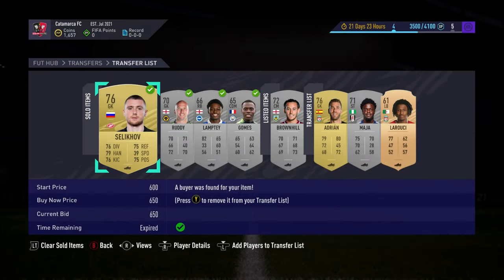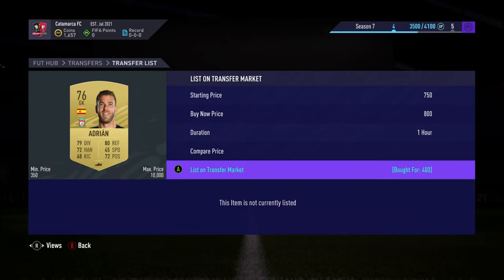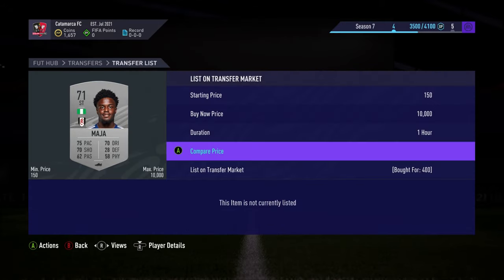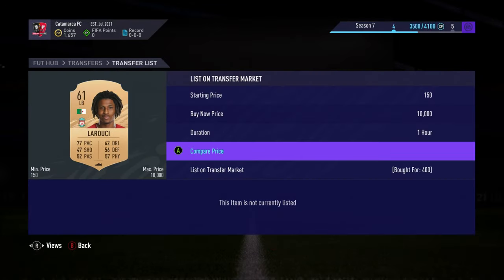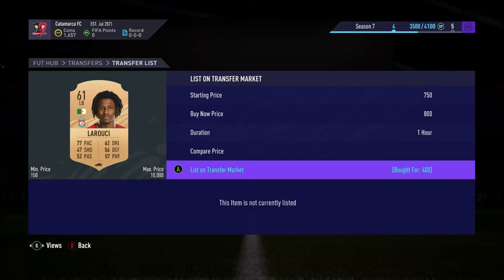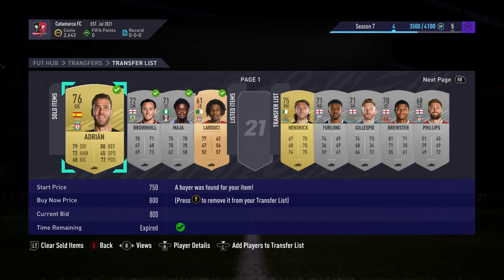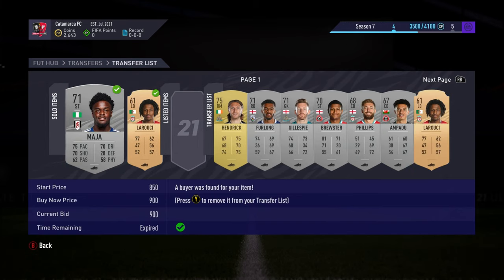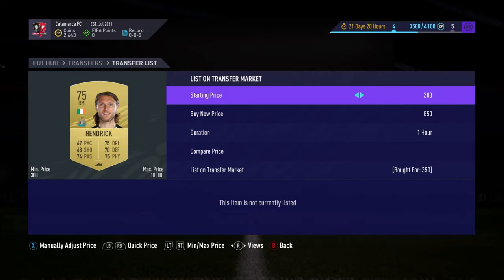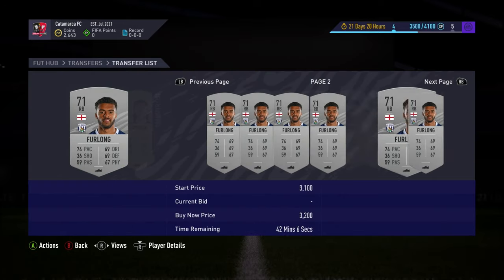They've all sold apart from Brownhill, which I've dropped the price on. Adrian bought for 400, sold at 800. This Josh Maja here at 1.2k looks to be going well - it's over 900 to get everything quickly. Another one for 400 going for a similar sort of price. You can see the method here - I will make separate videos on these methods at some point. All four have sold and we're picking up more. Jeff Hendrick is the first one - bought for 350, selling for 800.